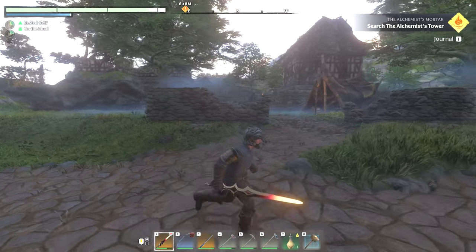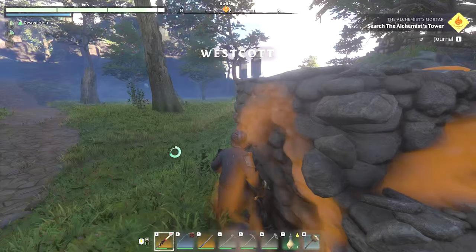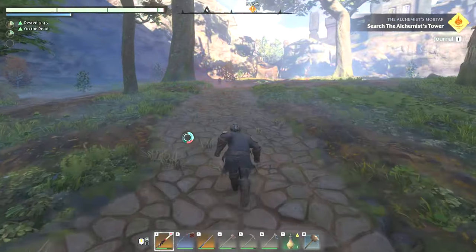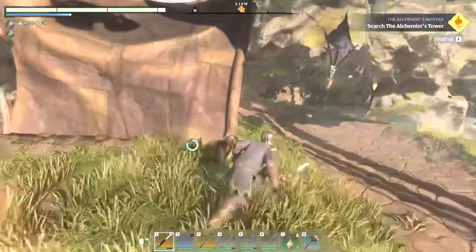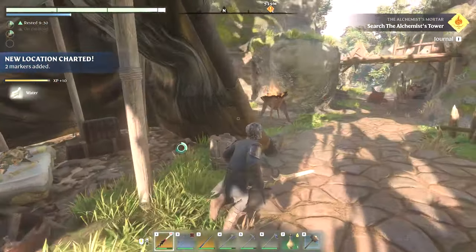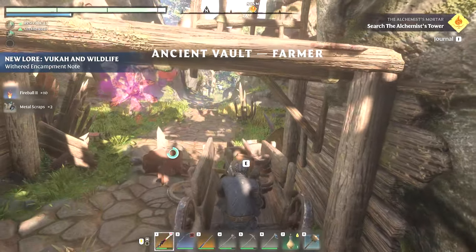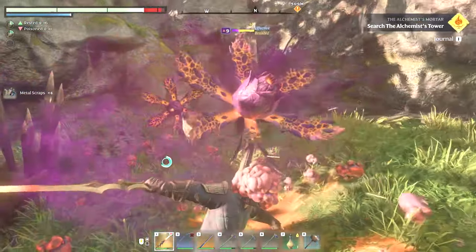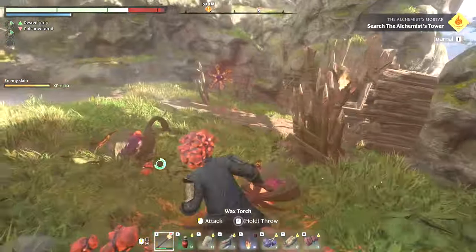Okay, a lot of stuff just popped up on the map up here. I think one or two of them has to be the quest we're after. Yeah - show this on the map, it's this one, the cave entrance I think. So we're gonna head north, grab the alchemist's mortar, then head north. Oh man, I kind of want to run into Westcott but we've already done that. There's a withered encampment - what is that?